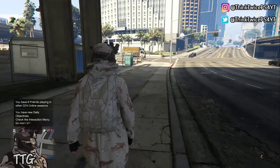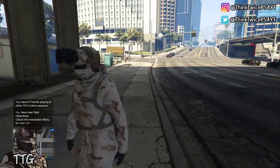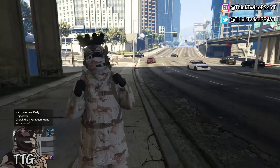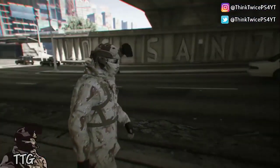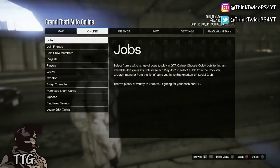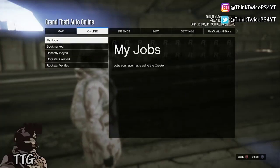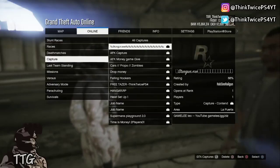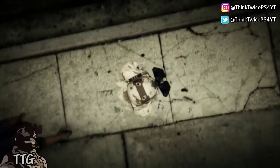To start off today's video, what you need to do is download the job link that is in the description. After you download that job link, press pause, go to Online, Jobs, Play Job, Bookmarked, and then go to Captures. You'll see an option that says 'Stun Gun EXE' — go ahead and start that.